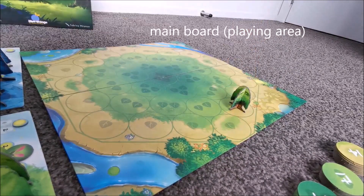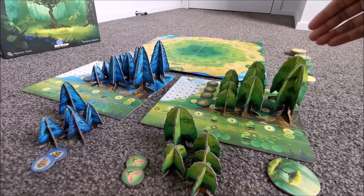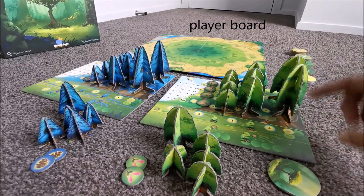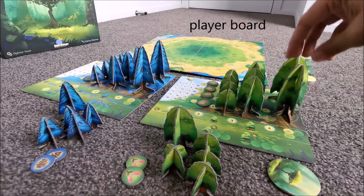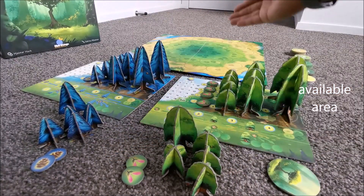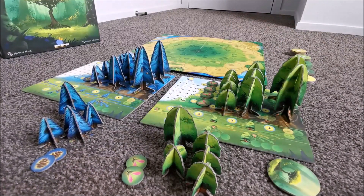Players have three areas. The player board is where they will plant the seeds and grow their trees. Trees can go from seed to small tree, from small to medium tree, and from medium to large tree. The other area is the player board where you buy trees or seeds and put them into the available area.